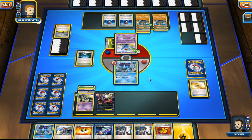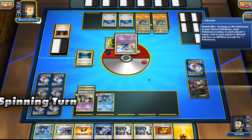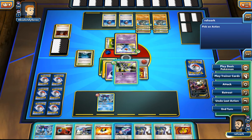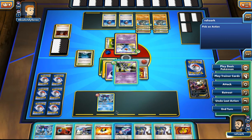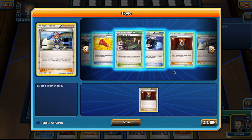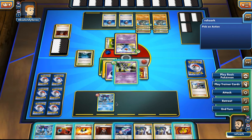I wouldn't mind him killing our Suicune. He killed our Darkrai — we will be killing his Wobbuffet now. We deal 50, actually 70 times 2. I don't know what to grab. Let's play Skyla first — I think I want to grab Lysandre here, then hopefully we'll be able to kill this dude with our Ho-Oh.